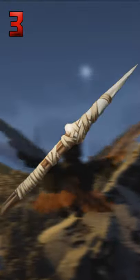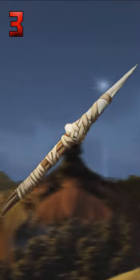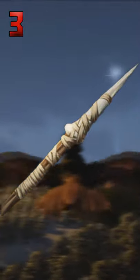Number 3: the spear. If you're opening white supply crates it means you're at the beginning of your journey, so you're not going to have much better weapons anyway. Also, these break really easily, so in the beginning you're going to use a lot of these.